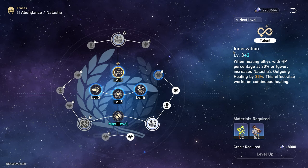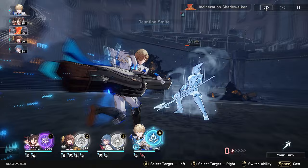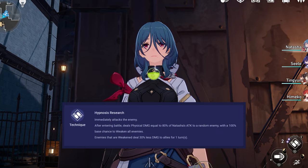Her talent: whenever an ally is below 30% HP, Natasha heals 35% more to them, allowing those low-health units to restore back up to full. Her technique, when she enters battle, deals physical damage equal to 80% of her own attack and has a 100% base chance to weaken all enemies on the field.